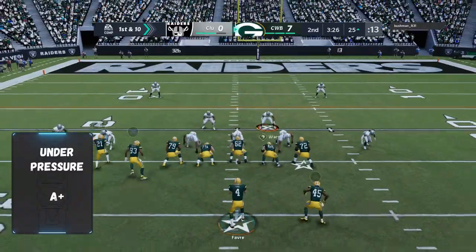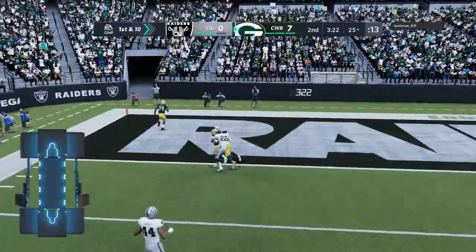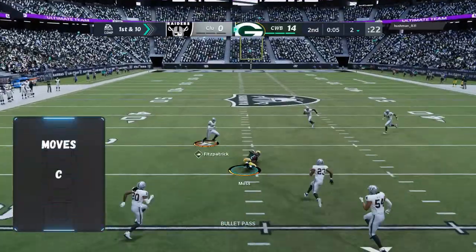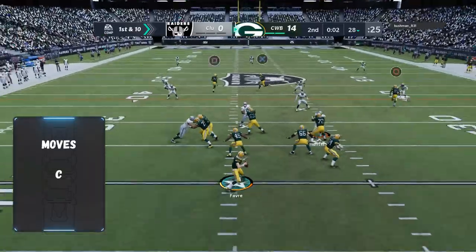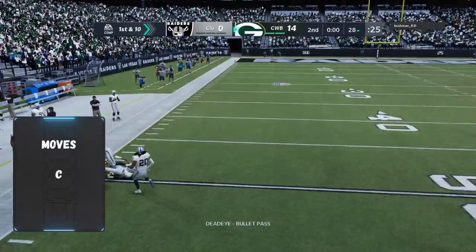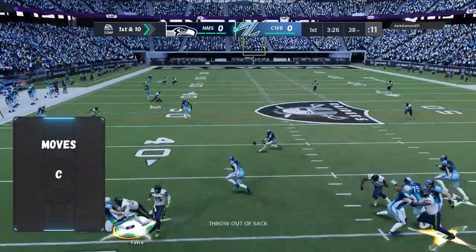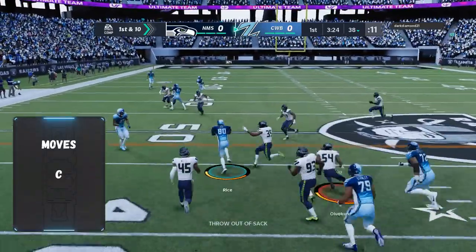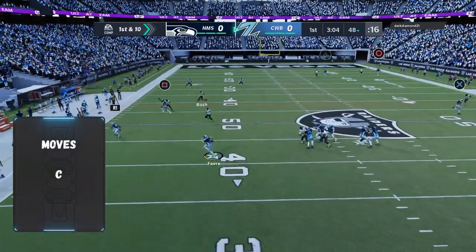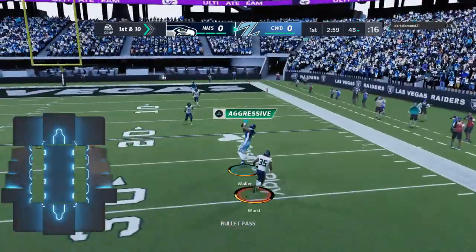Brett Favre is going to have some issues with running — the Duke spin, trucking stuff — arm does not exist. This is where the card is not S-tier; moves are a C. Can't really do much with that, though you can pick up some yards if the defense falls asleep. However, Brett Favre is a guy that can win you a game — he's not going to cost you a game. Read your defense in time, throw the ball in time, and he's going to be fine.